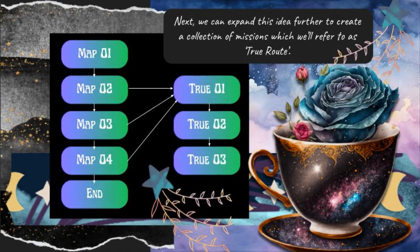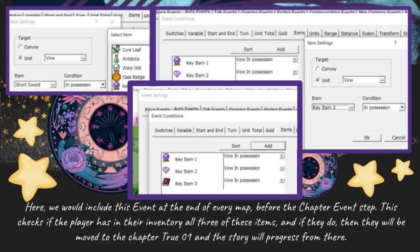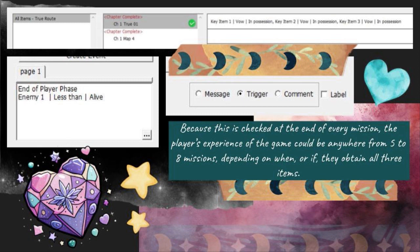Next, we can expand this idea further to create a collection of missions which we'll refer to as true route. Here, we would include this event at the end of every map, before the chapter event step. This checks if the player has in their inventory all three of these items, and if they do, then they will be moved to chapter true zero one and the story will progress from there. Because this is checked at the end of every mission, the player's experience of the game could be anywhere from five to eight missions, depending on when, or if, they obtain all three items.